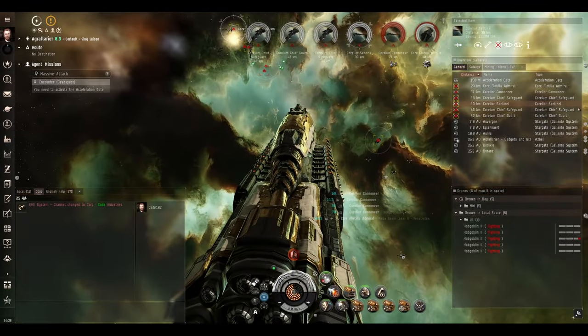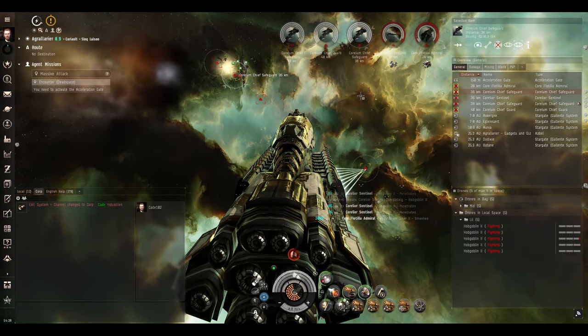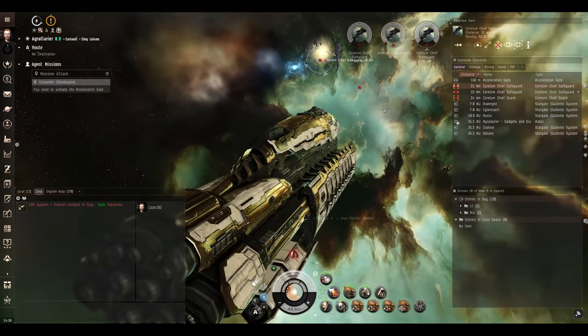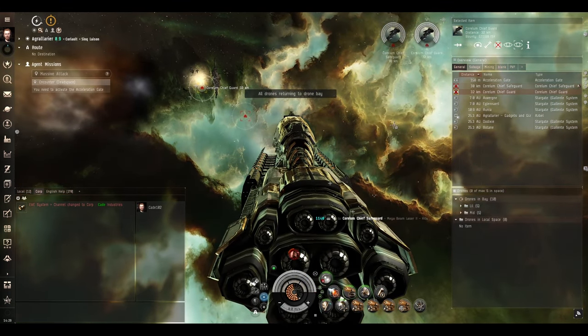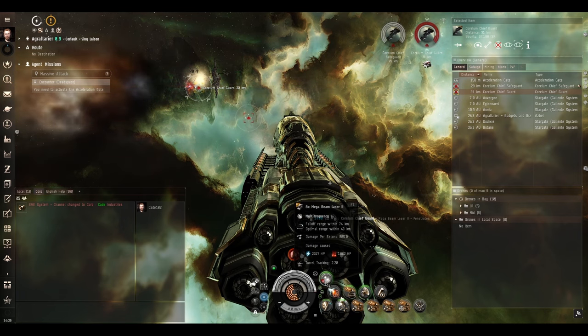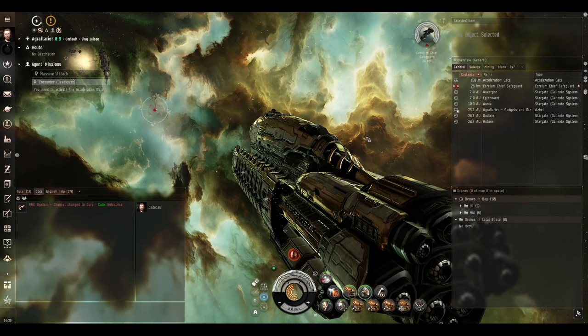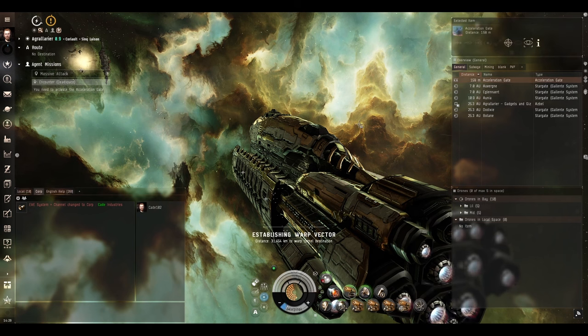This ship will get the job done, it's just not as good as basically any other battleship we've ever made in this fitting series. Let's bring the light drones in and put the medium drones out. Maybe we won't put the medium drones out because we just two-shotted a cruiser. This ship is doing fine. Room two is clear — excellent. Warp drive active, onwards.